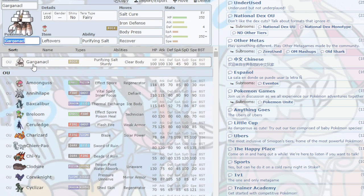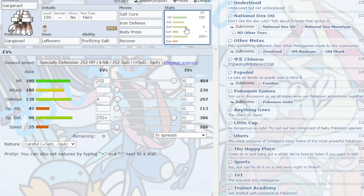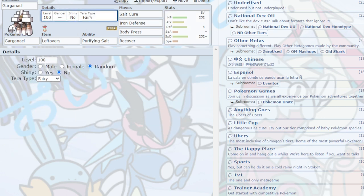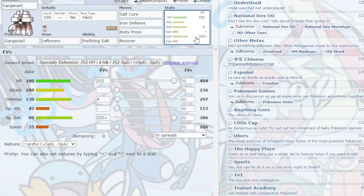Garganacl. Everyone has seen this on Showdown. Max Special Defense, Max HP, some Defense investment. Tera Fairy or Tera Flying. Body Press to sweep the whole team with boosted Defense after Bulk Up. Salt Cure so nothing can stall it. It's annoying but good — in the right hands it's the most annoying thing. If Chi-Yu is not the most broken Pokemon this year, this probably is.